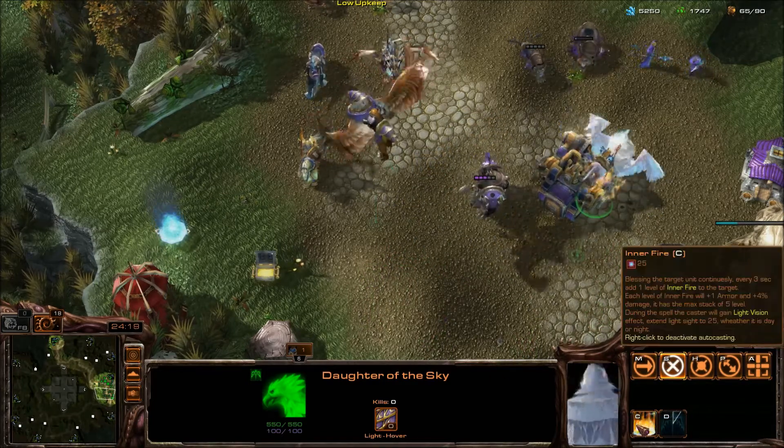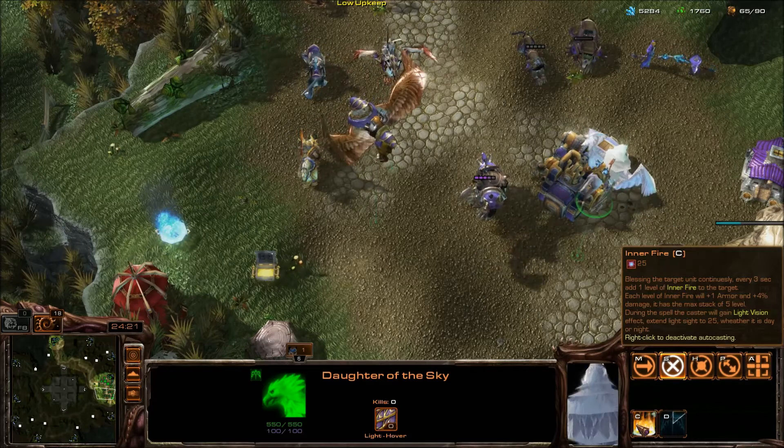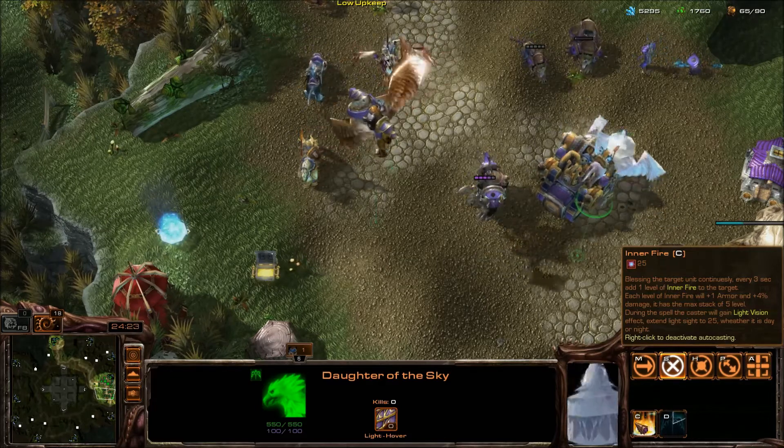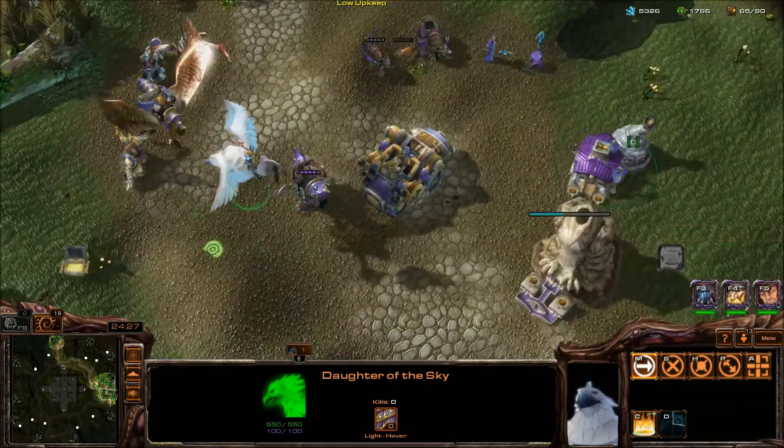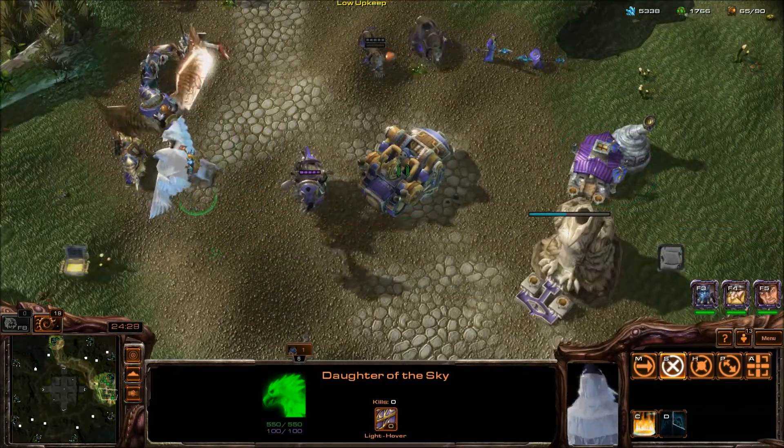There is also the Daughter of the Sky, who also has the Dash ability. She doesn't have any attacks, but she does have Inner Fire, which gives buffs to damage and armor and can stack up to five times.